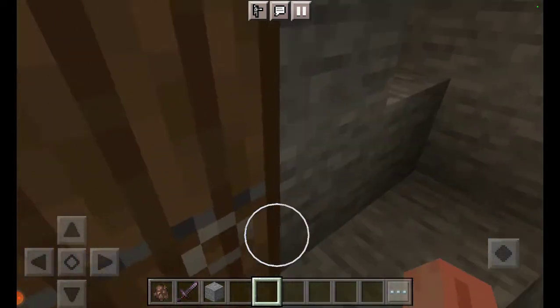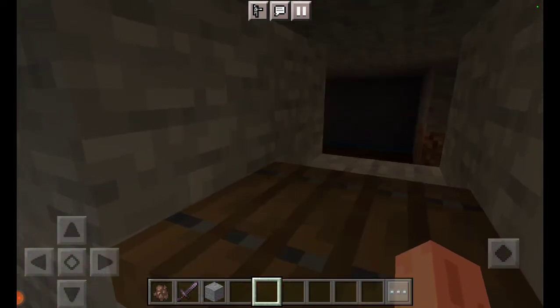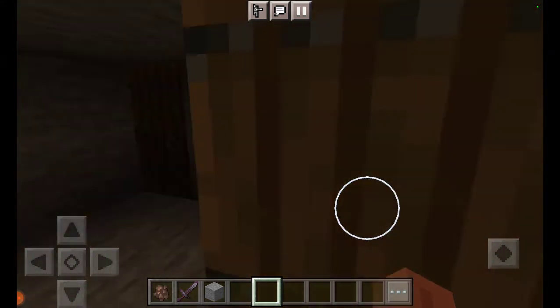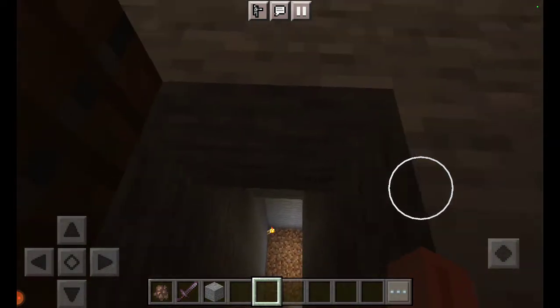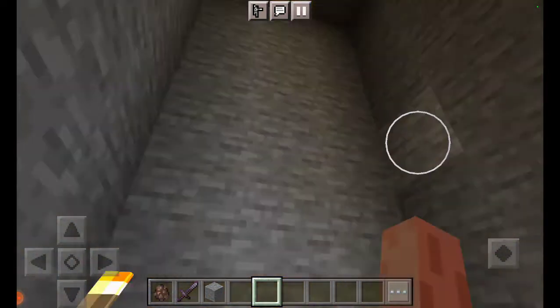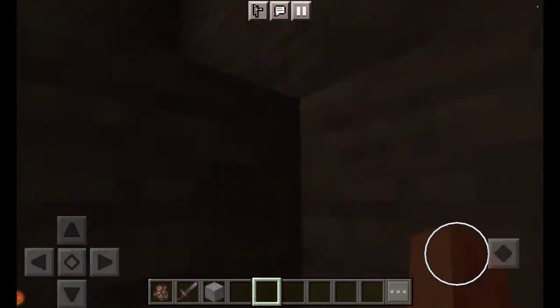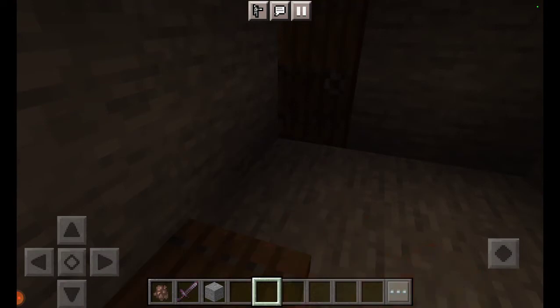This leads to the same room. I accidentally put a hole in the wall, so now there's a window to the farm. If we go down here, I didn't want to break all the trees, but we only have to break one because I made a tree farm. We just have to put a sapling anywhere and we'll get a tree. I tested it out earlier and it works.